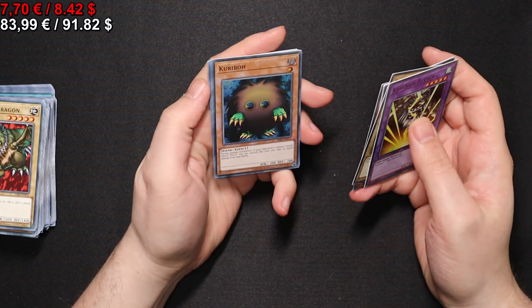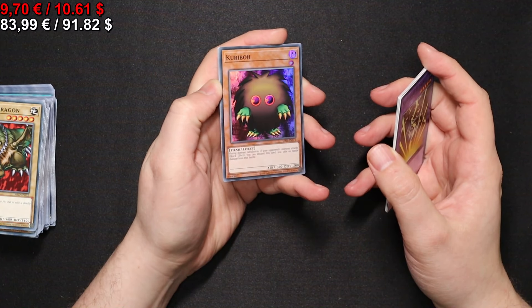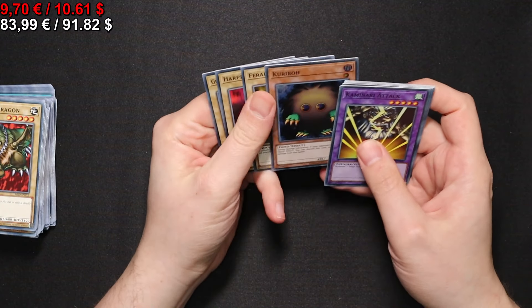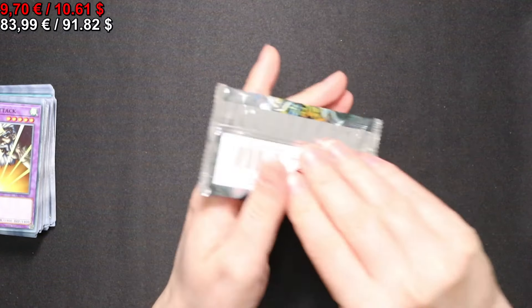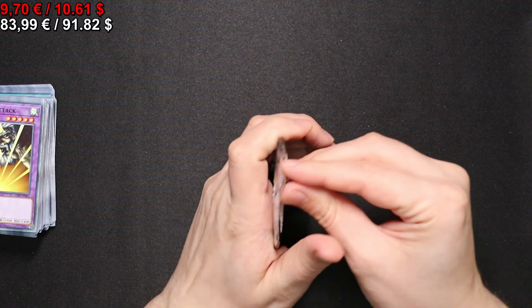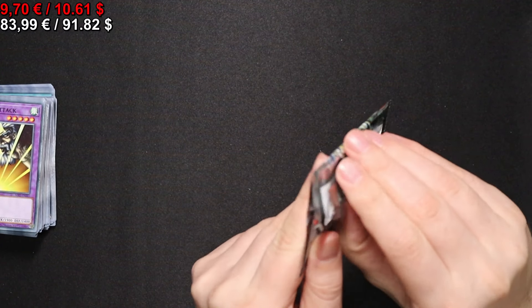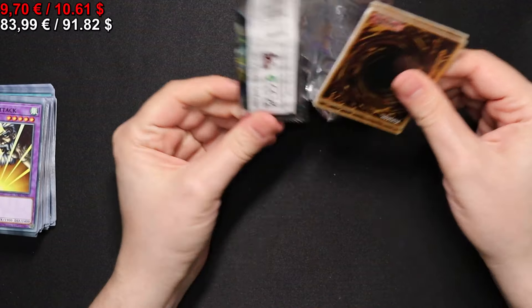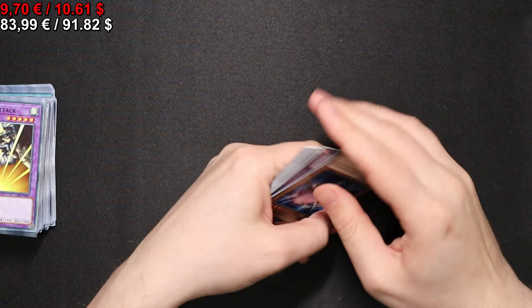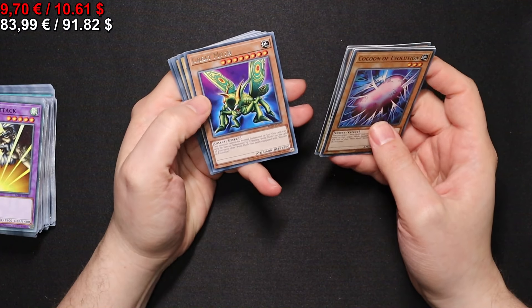With a Hayabusa Knight and a Kuriboh — the OG Kuriboh, that's a cool one for nostalgia. Another Harpie Lady. Moving on. Cocoon of Evolution yet again, and a Great Moth.